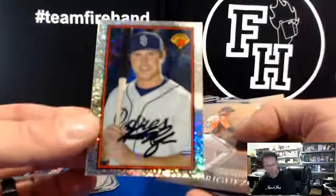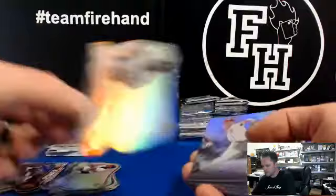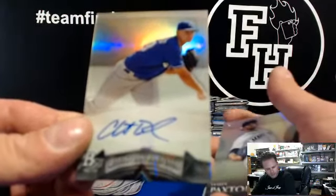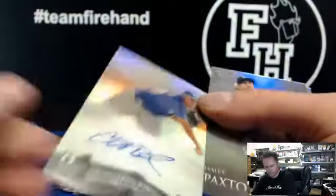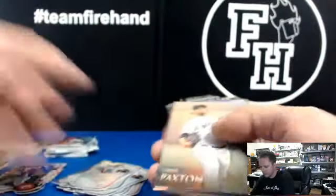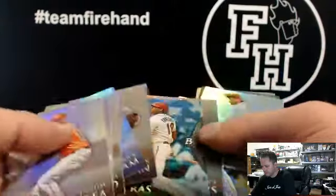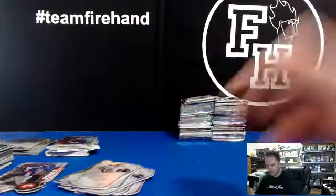Hunter Renfroe sparkle, Padres. Braden Shipley refractor. Another Jose Abreu die-cut — looks like him and Javier Baez run in the same box, two of them back to back twice. Christian Binford for the Royals — JB Woods 44, Binford, third hit for that spot, Blue Jays and Royals. Byron Buxton die-cut for the Twins. And a green Byron Buxton to $3.99 for the Twins. Box 4 is done.